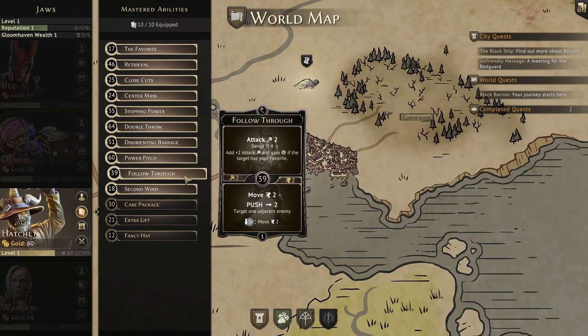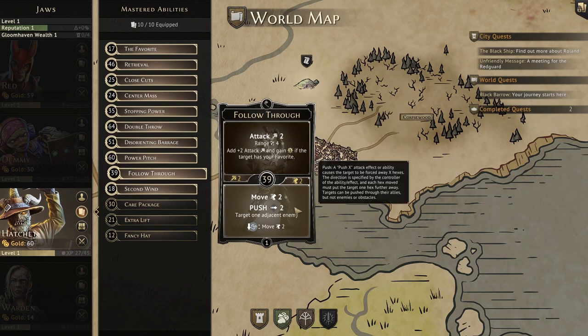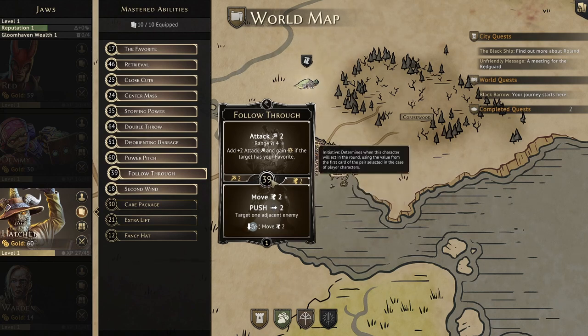Follow Through is next, and this one pairs really well with our favorite. The top is an attack 2 at range 4, but if our target already has our favorite on it, we can add plus 2 to the attack and gain 1 XP — a great attack to follow up with after using the favorite, getting a good spread of 8 or more damage between the two turns. The bottom is a move 2, then push 2 on one adjacent enemy, and with wind, move another 2, potentially making it our only non-burn move 4. The initiative is a bad 39.